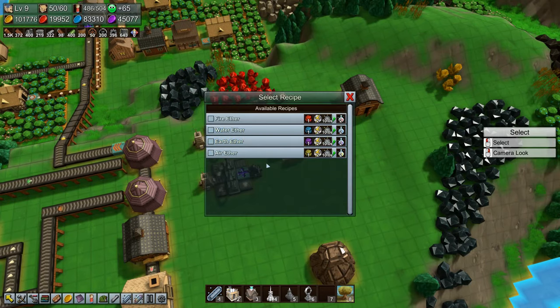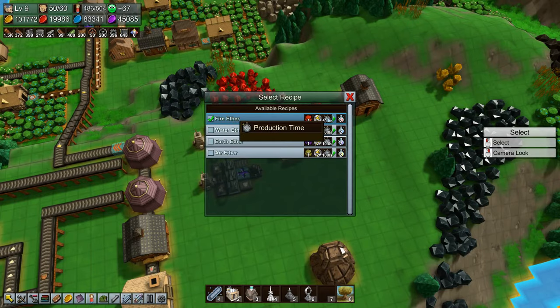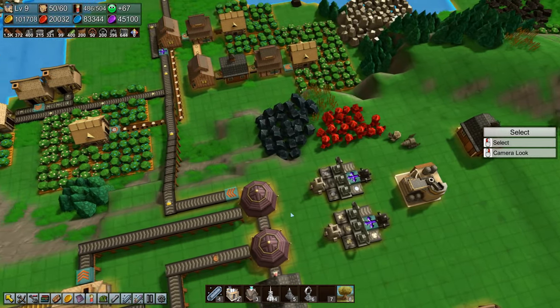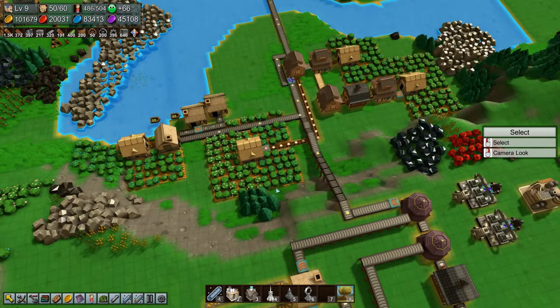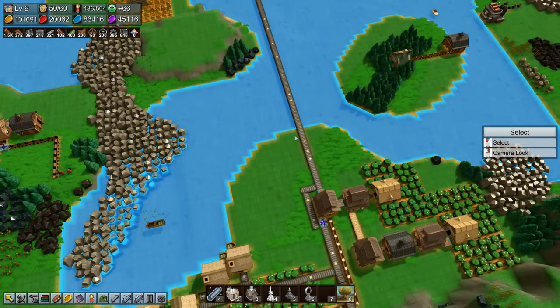If we stick that in and say make fire ether, all it needs is firestone and mana power - that's it. Then we have fire ether going. We're going to put it on the same belt as the rest and go along.